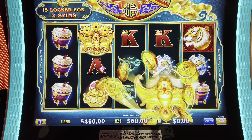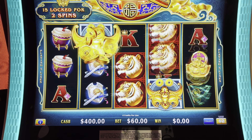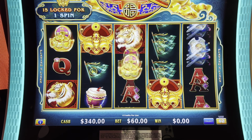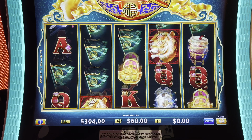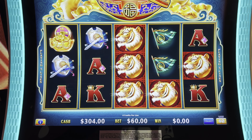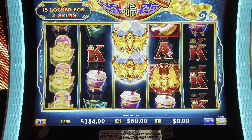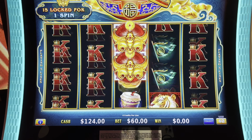There it goes — now it stays. What do we need? How many of those? Now it's gone. They disappear. So this is gonna be a difficult game. You're feeding a 1.1 million dollar fortune jackpot. We need one more to show up in here.